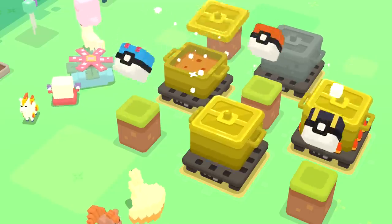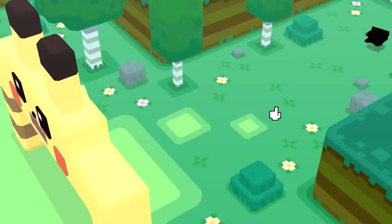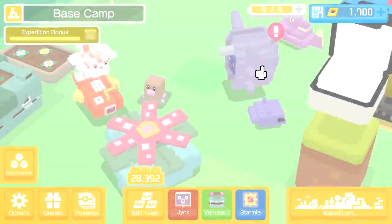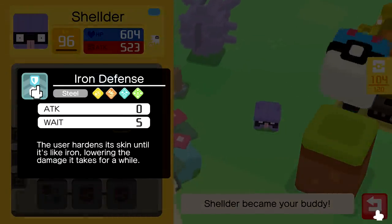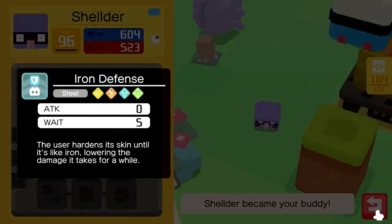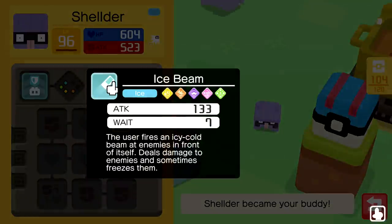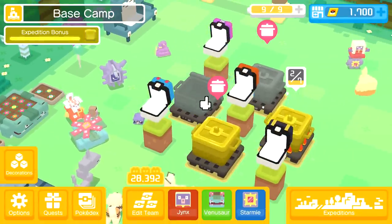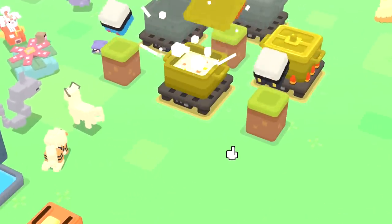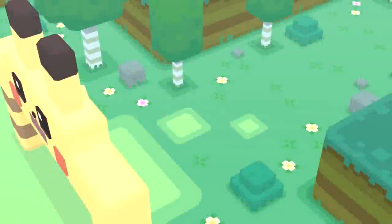Let's go ahead and get started. We'll open that one last, which is only the third one out of the three. We got a little Shellder - level 96, not bad. It has Iron Defense, a steel type move where the user hardens its skin like iron lowering the damage it takes. And then also Ice Beam. Lots of people recommending that I switch out Jinx for a Machop or Machamp with Bulk Up.